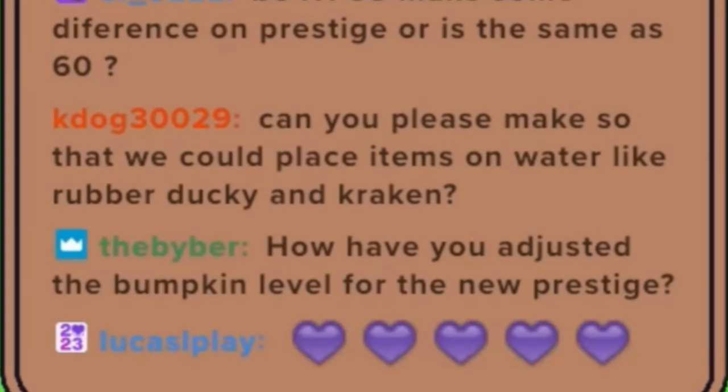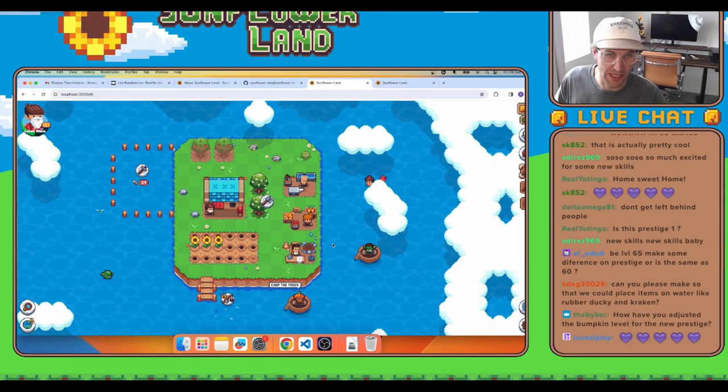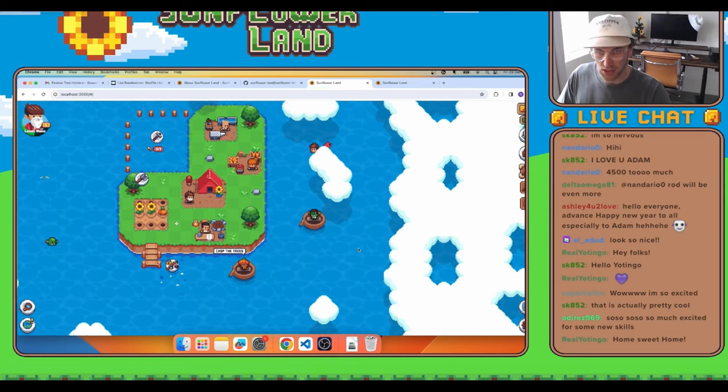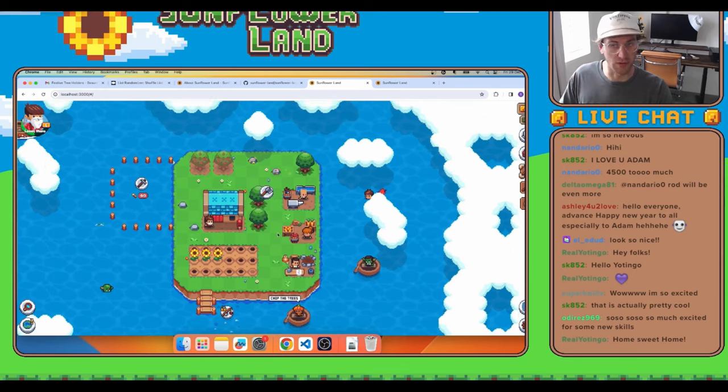CareDoc asked: can you make it so that we could place items like Rubber Ducky and Kraken on the water? Adam said they haven't really thought about it too far, but there is a different type of water coming into the game and maybe they should place some stuff on there — so that's another teaser right there. Also, upon successful land expansion, all resource nodes will actually respawn immediately. If this still happens with the new Island Prestige, then perhaps it's an intended effect for new players to progress more effortlessly — so make sure you mine all resources before you expand and rinse and repeat.